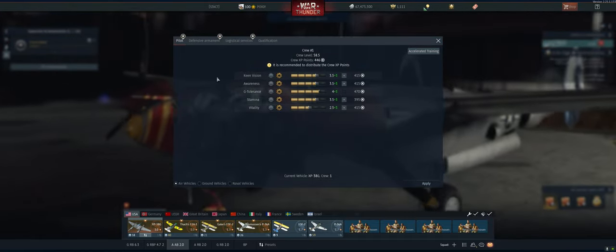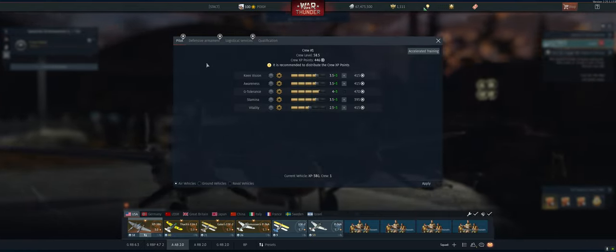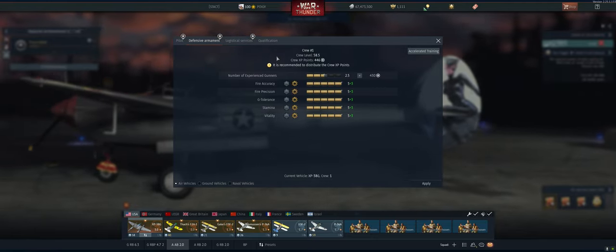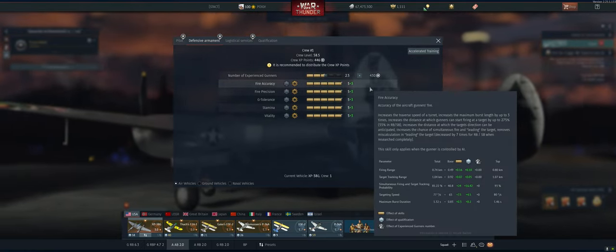We're going to start off with fighters. So if you're using this crew slot for fighters, in Air Arcade you definitely want to put your crew points in everything on the pilot tab — these are all important. On the defensive armament tab, you don't want to put crew points in any of this. Fighters don't have rear gunners, so by putting points here you're basically just wasting them.